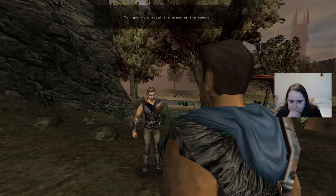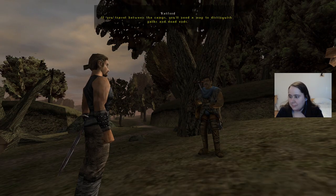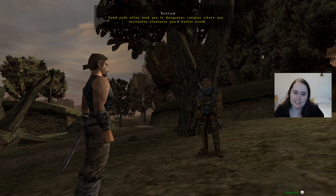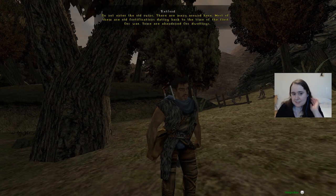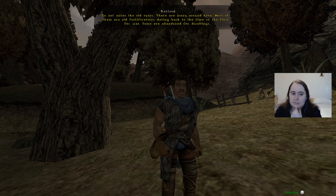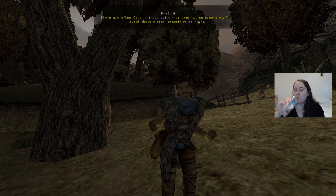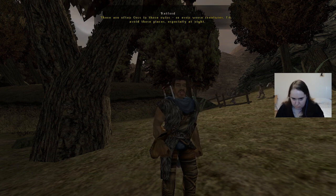Tell me more about the areas of the colony. If you travel between the camps, you'll need a map to distinguish paths and dead ends. Dead ends often lead you to dangerous canyons where you encounter creatures you'd better avoid. And don't enter the old ruins. There are too many around here and most of them are old fortifications dating back to the time of the first orc war. Some are abandoned orc dwellings. There are often orcs in those ruins, or even worse creatures. I'd avoid those places, especially at night.